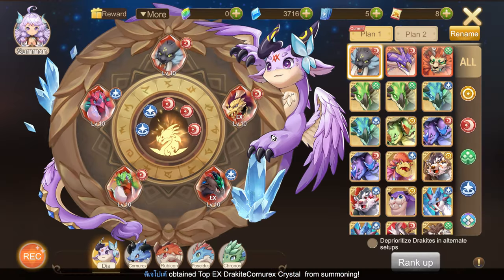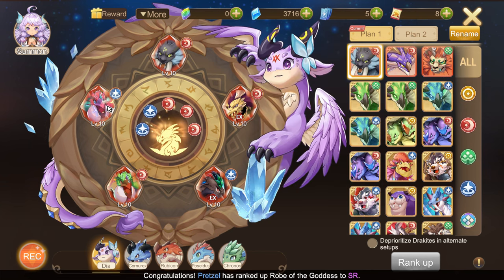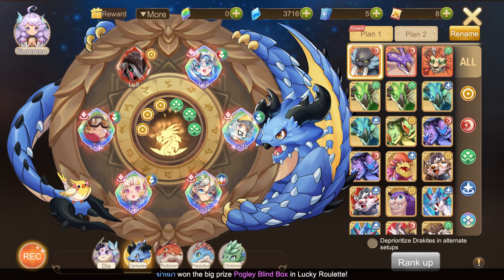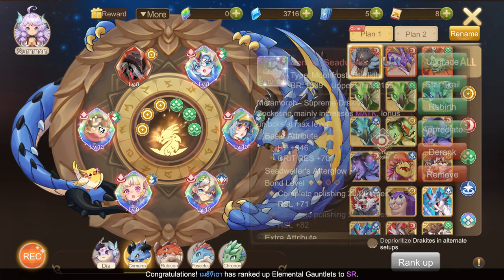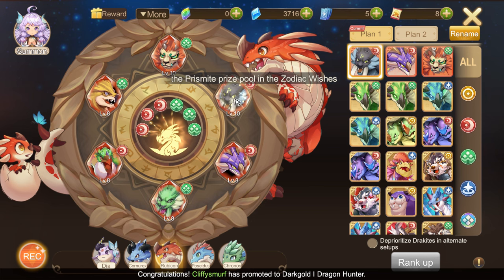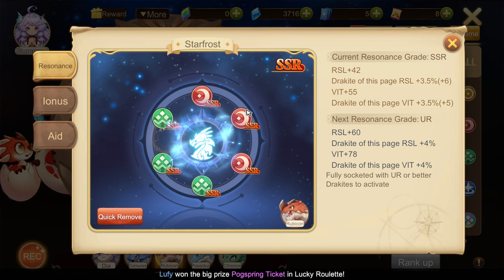Here are my Dracite setups! First one is Dia, composed of three Moonfrost and Tonightfall — the Resonance! Second one is Cornurix, composed of three Sunscorch and three Starlight — the Resonance! Third one is Rubicon, composed of three Moonfrost and three Starlight — and its Resonance!